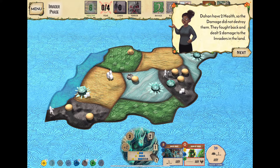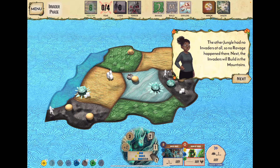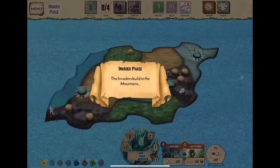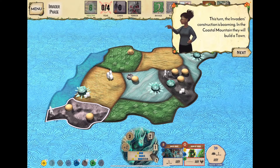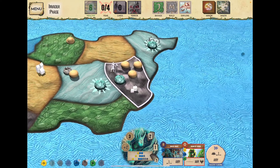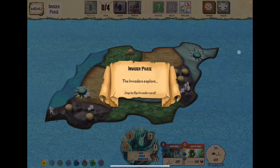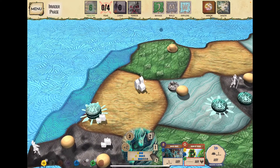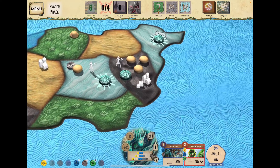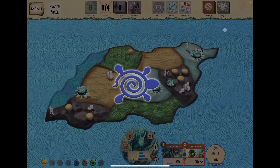Flip over Dahan to indicate damage. If two or more damage is dealt to a land, blight is added — but only one damage was dealt here, so no blight. The other jungle was cleared, so nothing happens there. They build in the mountains, getting a city in the interior, and a town outside. They then flip a new card and explore the wetlands.